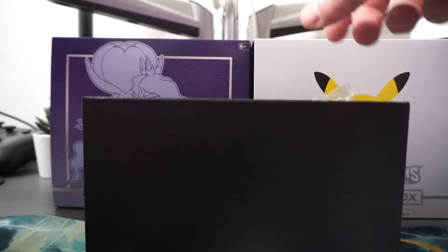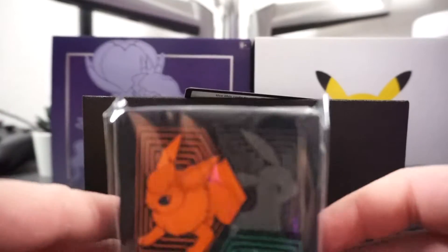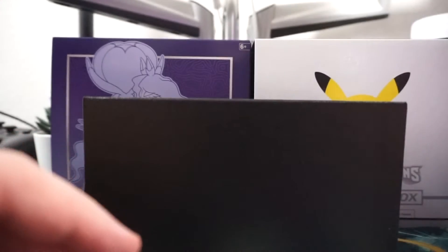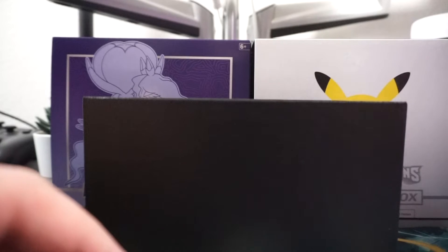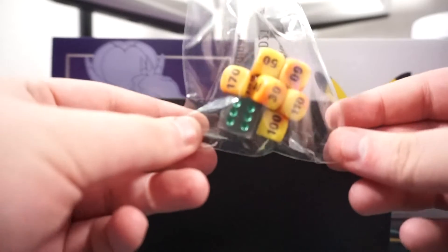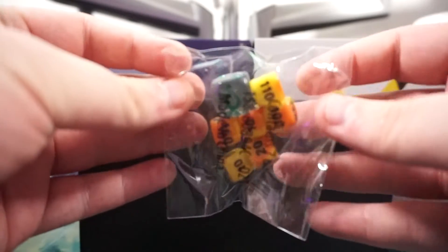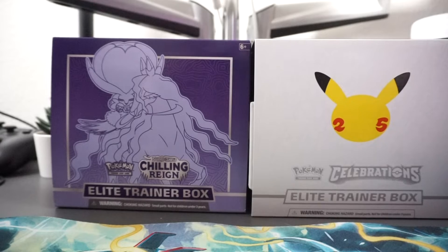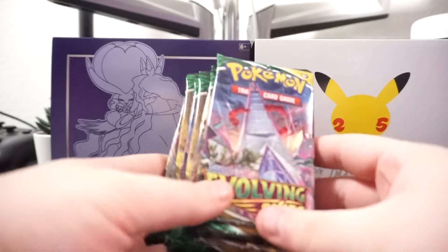The usual — rulebook, energies, those are cool. We get sleeves, these are really cool sleeves. I just wish they were a bit tighter. We got the little status condition markers like poison and burn, then these cool little dice — I really like the colors on these ones. Then you get eight Evolving Skies packs and the dividers.